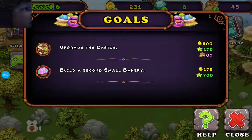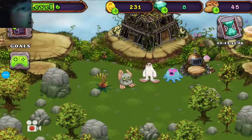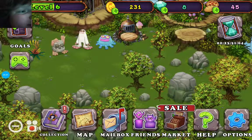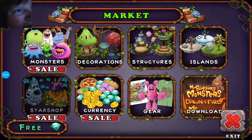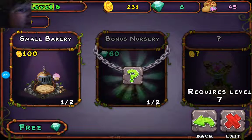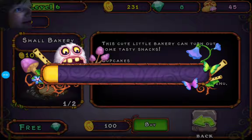Let me see about the goals here first — something that I can do here. Build a second small bakery. So we're going to go into the structures and I'm going to buy another one.